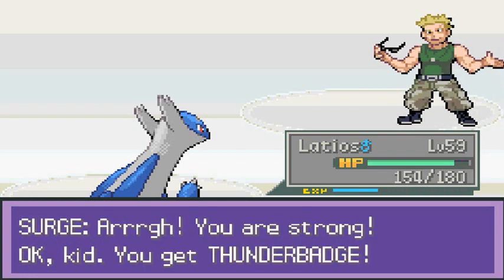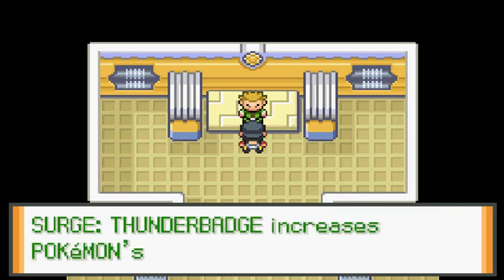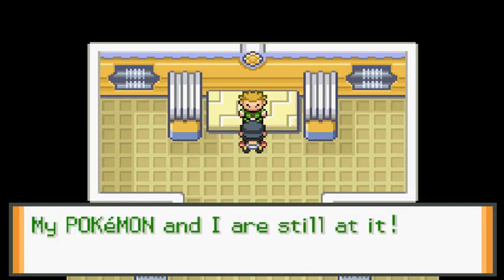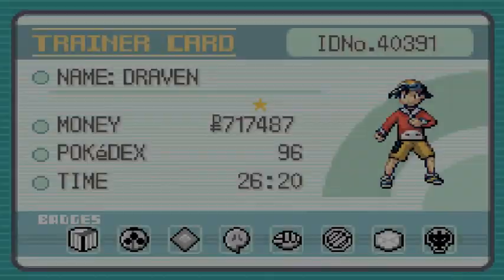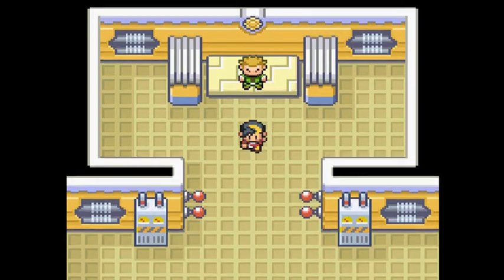Look at that — we defeated Lieutenant Surge, aka Guile from Street Fighter! He says: 'You are strong, kid — you get the Thunder Badge.' We got the Thunder Badge, our first badge in the Kanto region in Liquid Crystal! The Thunder Badge increases your Pokemon's Speed. That's nine badges total now!